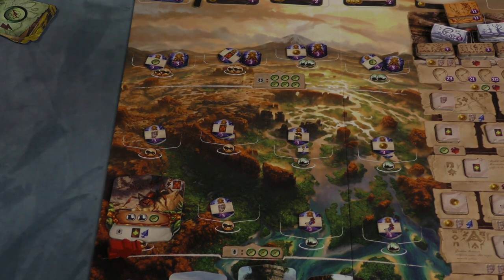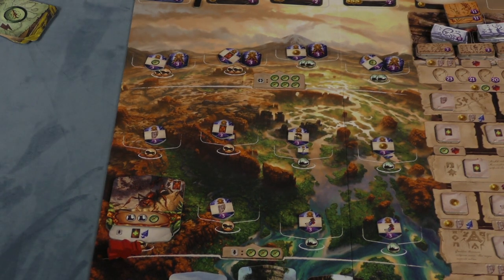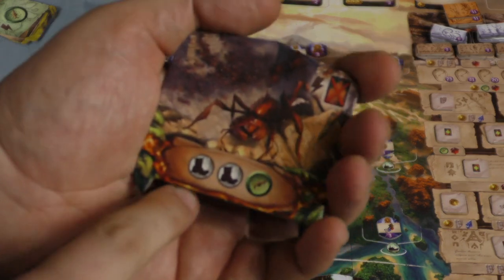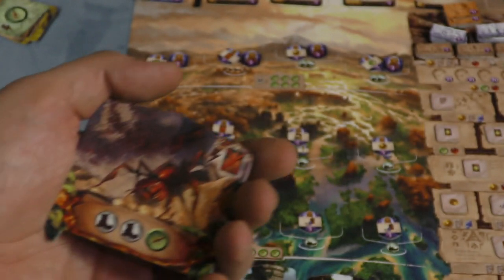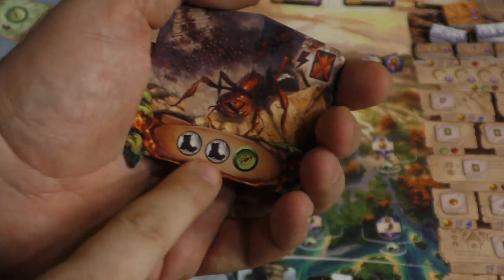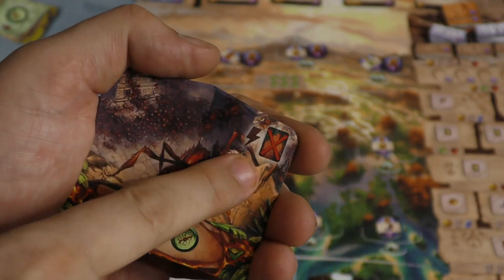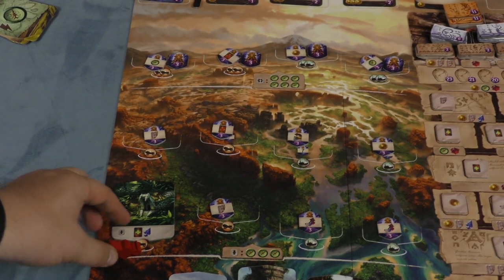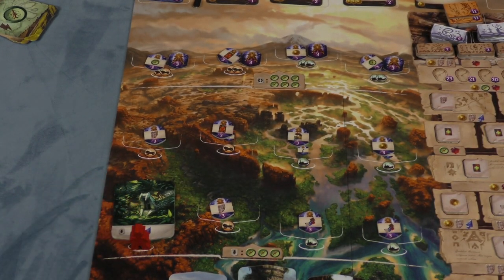However, I can confront that guardian and try to overcome it. To do so, I simply need to pay the resources on it — this is an action. So I can say I'm going to overcome this one, pay two feet and a compass, and I will get the guardian. It gives me a one-time action I can use at some point, and at the end of the game they're worth five points. Now anybody can go there without fear of getting a fear card.